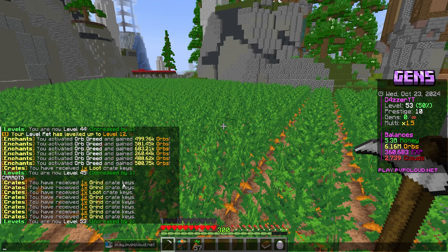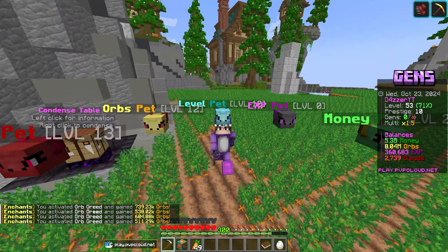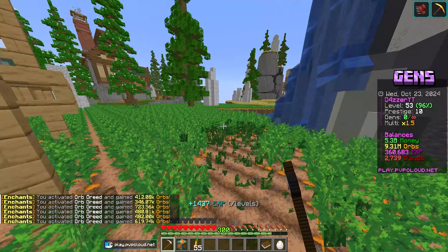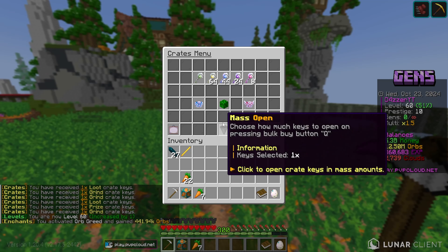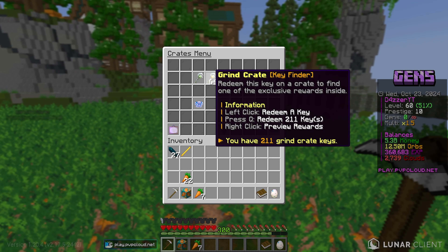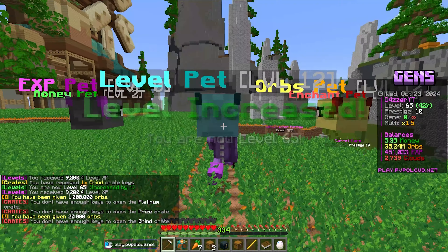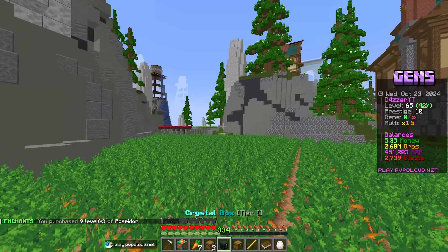To give you a reference of why Poseidon is OP: we were at level 45, Poseidon procced, and now we're level 53. When Poseidon procs, you also get a ton of crate keys. We jump eight levels right there! At higher tier Poseidon, you can jump 20, 30, even 40 levels at a time. It just procced again — level 54 to level 60 with all these crate keys. Opening 64 at a time, look at all the extra orbs we're getting — 35 million orbs for free, giving us another nine enchant levels. It all adds up!